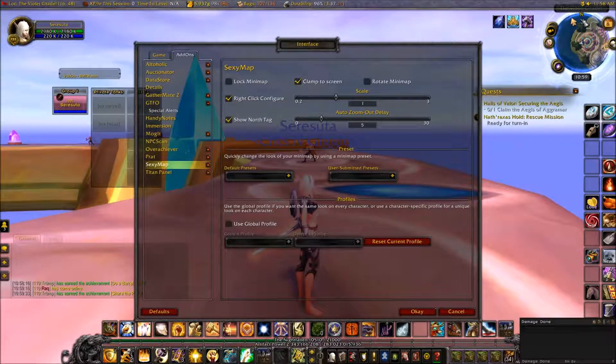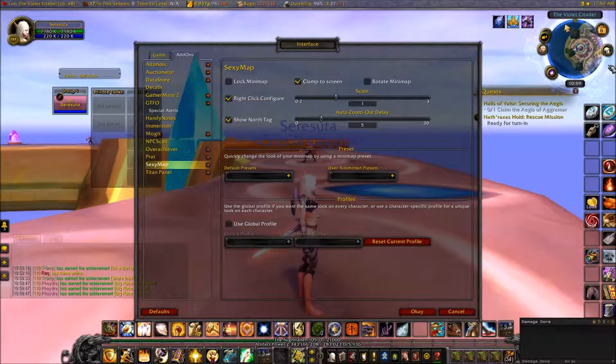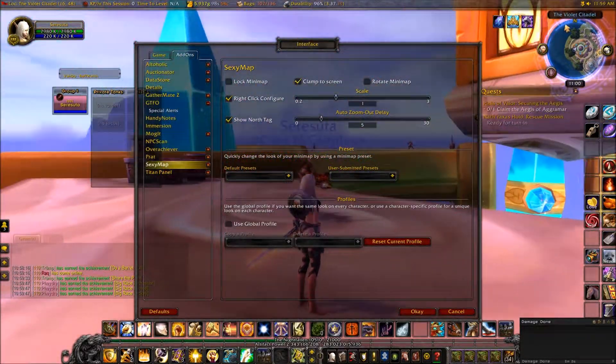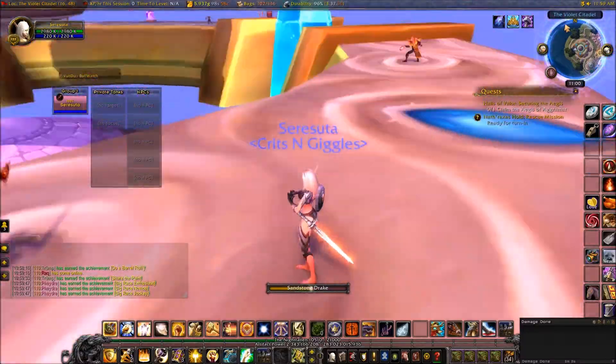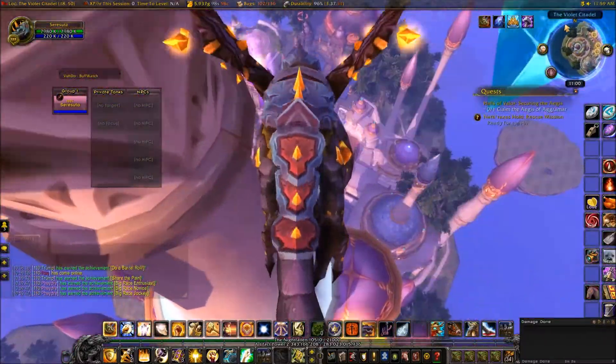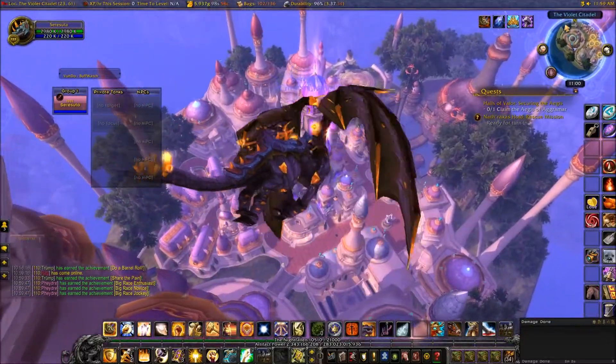Right now it is not locked, so we're going to grab it and drag it down below the Titan Panel and a little bit to the left so that our icons around the map are showing up but not off the screen. Let me see if I can find a better place so we can see the map better.